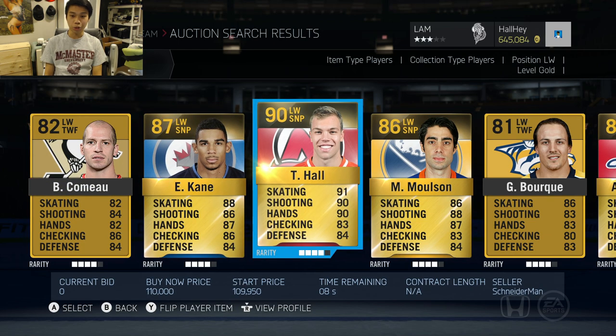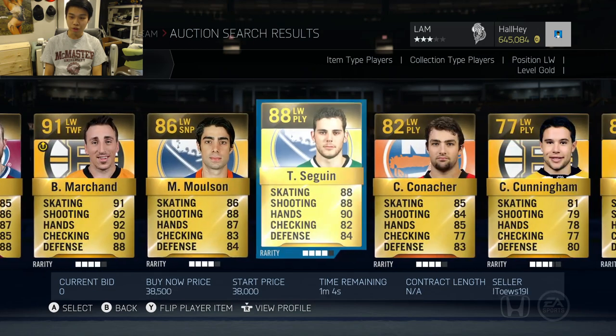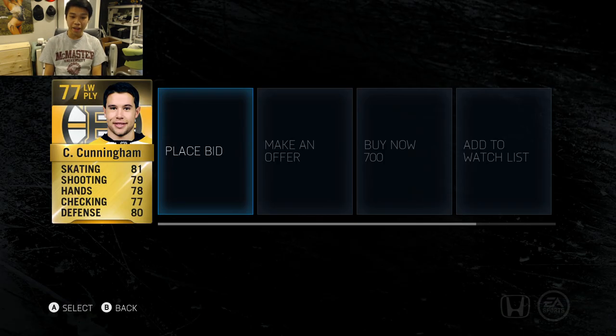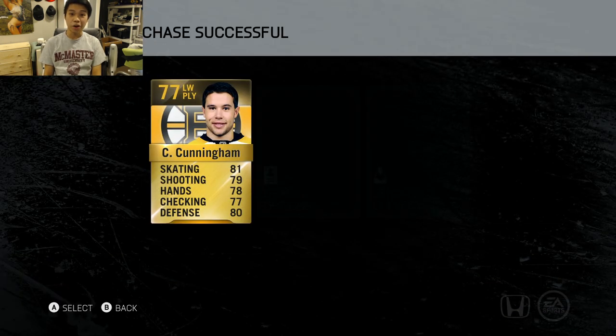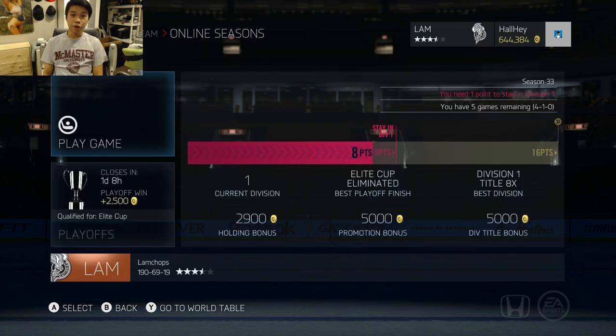I'm going to choose the 15th player in the auction house listing so it's fairly random — I don't want someone I've already used before. Counting down to number 15... Schwartz is already someone I've used, so I'm going to buy Cunningham instead and throw him onto the fourth line. I've never used him before, so it'll be pretty interesting.